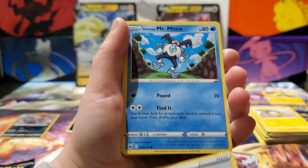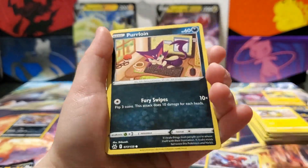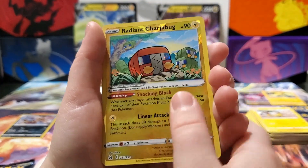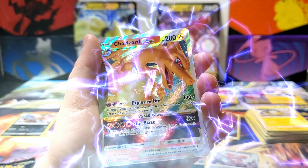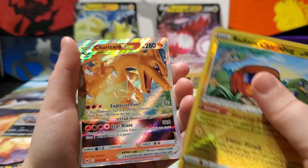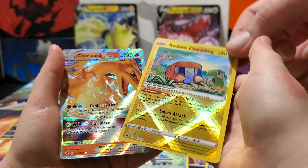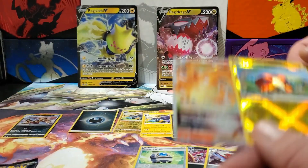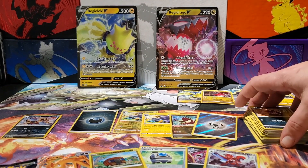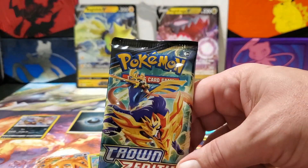All right — welcome on this. Why am I creeping closer? Because... Oh! Radiant Charjabug! Second Radiant pulled! There you go, pal — that is awesome. Oh! Charizard V-Star! How do you like that, pal? Back to back — we've got a Charizard V-Star and a Radiant Charjabug. Now that is a good pack! The thing about this set is it only takes one pack to get double hits. And all of a sudden, out of four packs, we've got two hits — and technically three if you count the Hoopa.